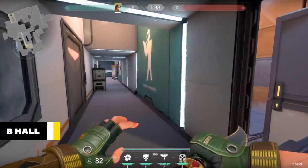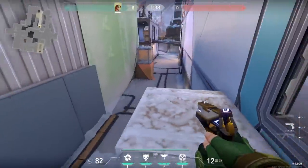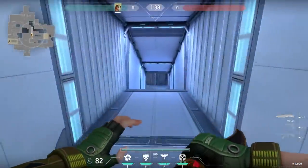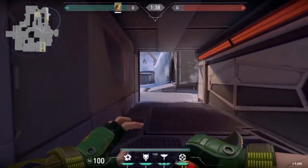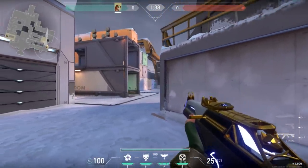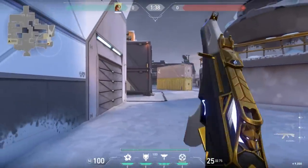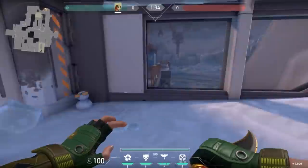And then going across the bridge, here is the B hall. Leads into kitchen. And here's the snowy pile area. Here is the tube that leads into mid. Also, another way to get to B from the defense spawn is through here. There's this whole back area here. If you don't want to play aggressive on B, you could have someone hiding back here, AWPing, or back here. One more important thing I almost forgot — in the back of B site, there are two little snowmen.